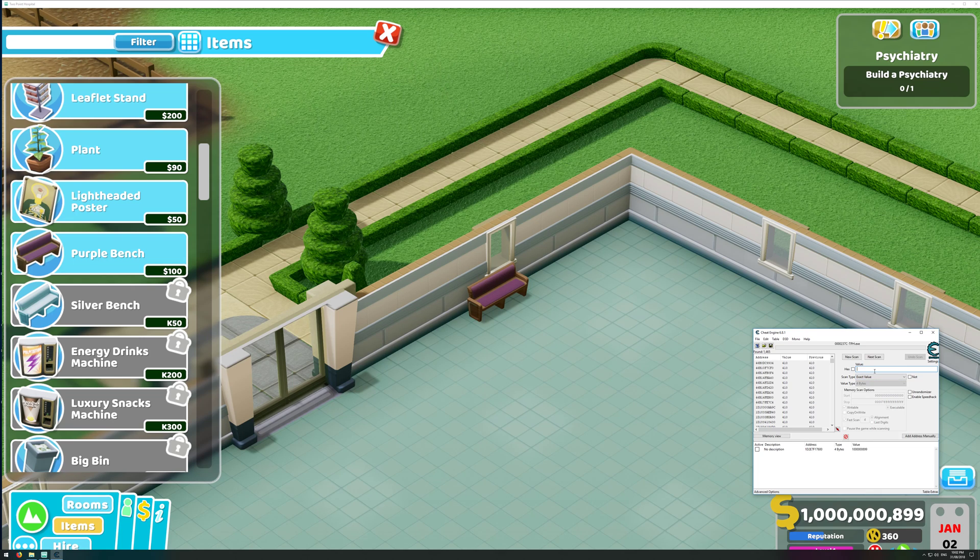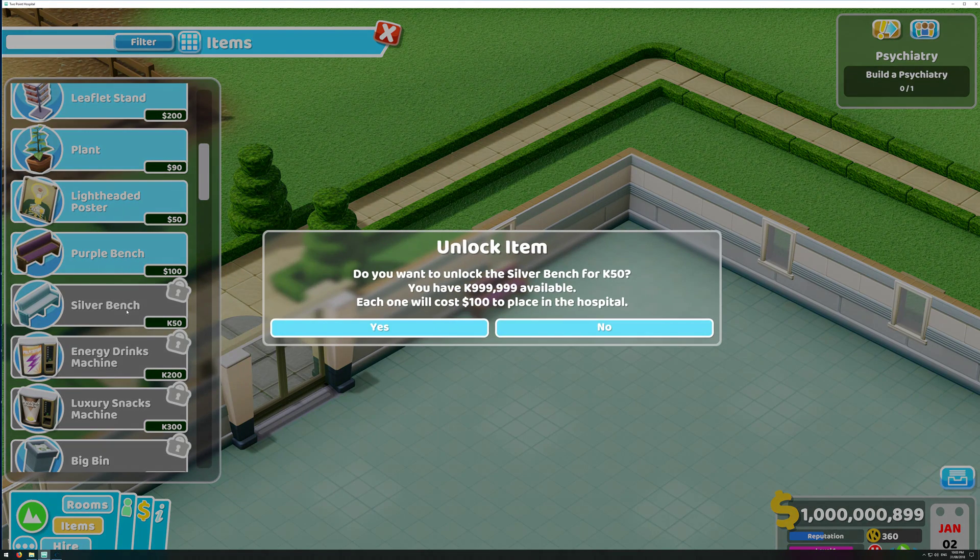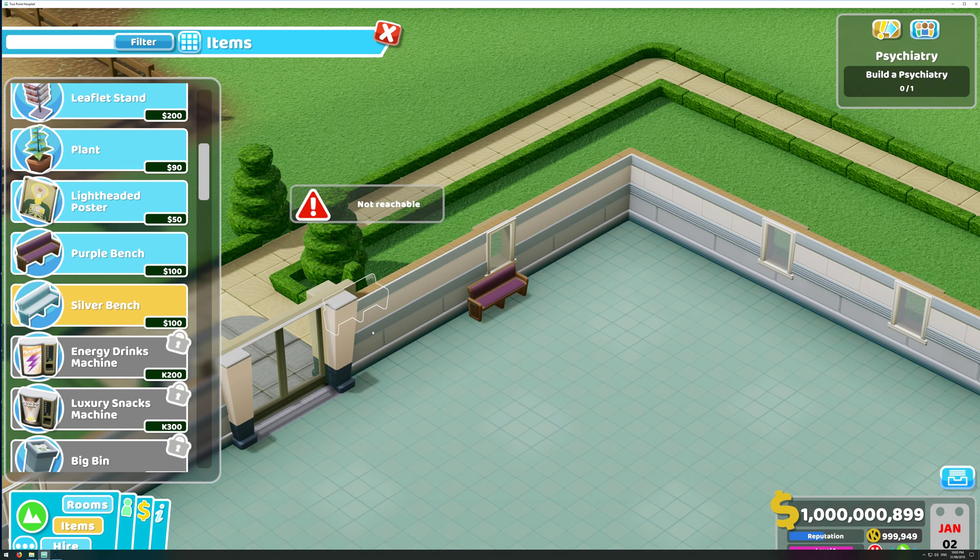I've got 360 K points now, and there it is. Same as before — double-click and change the value to whatever you want. Then spend more K points to confirm the change. Bingo.